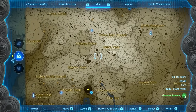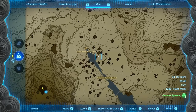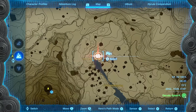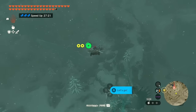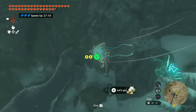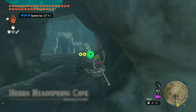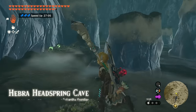Now let's get the second piece of the frostbite armor at Hebra Head Spring. The altar is at the very top of the spring. Coming down from the sky islands, you'll see a running stream, and you actually need to make your way inside. Luckily there's a walkable path so you don't have to worry about freezing to death getting in.